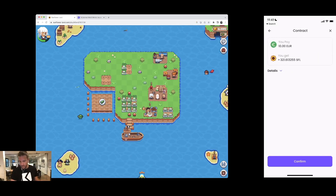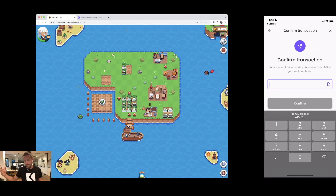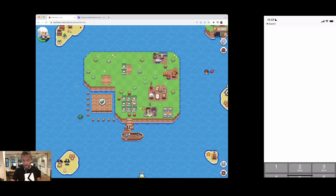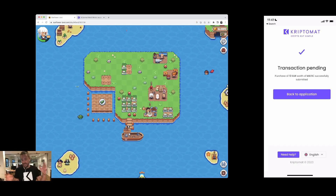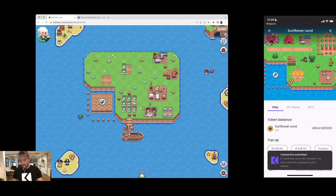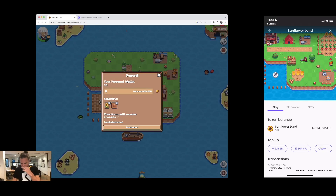It's going to use my credit card for payment. If you haven't made a purchase before you'll have to input your credit card, but once you do it's used for every purchase in the future. I've just purchased the Sunflower Land token — it's going to take about a minute for the token to arrive.